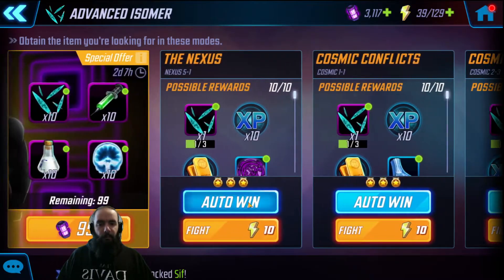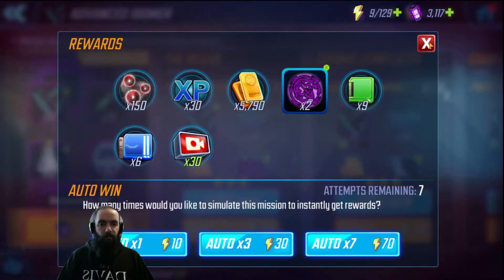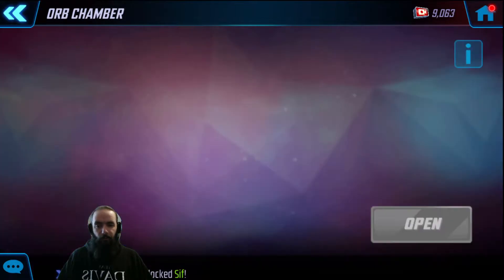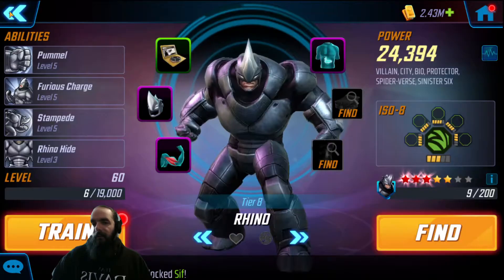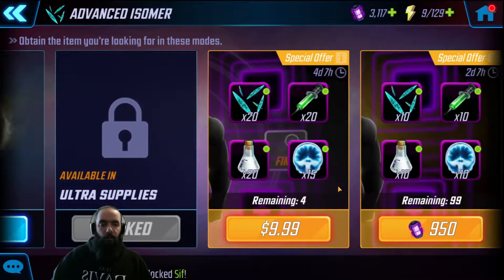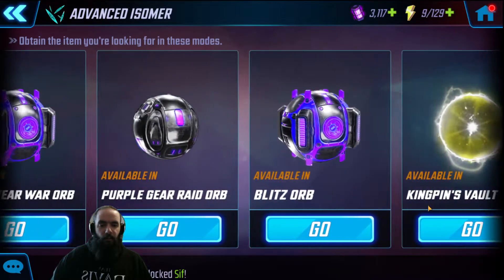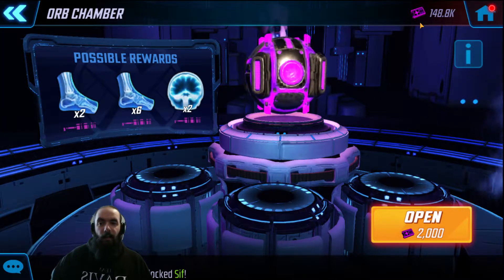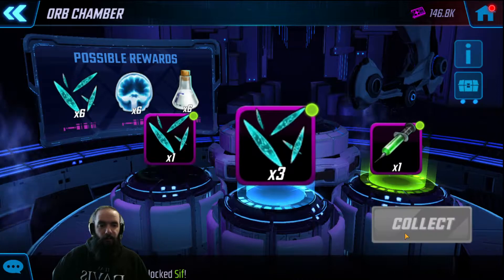Hmm, I think I'll go here first — didn't get any. But they are also available in syndication orbs, which are the 600-cost ones. Where else can we find these? I don't want to spend gold on supplies. I'm out of energy. Oh — blitz orbs! Looks like I can get a ton of blitz orbs. All right, that's a good haul.